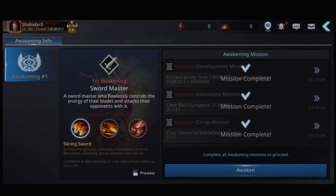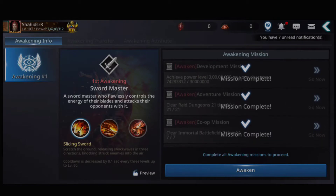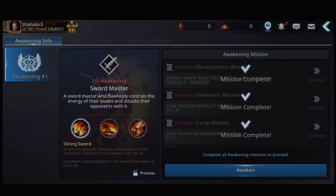Hello guys, welcome back to a new Darkness Rises video. In this video I'm unlocking the character awakening and unlocking Demonic Raid, and expanding all character levels, essence, and more. So don't waste time and let's start the video. I'm awakening my main warrior.